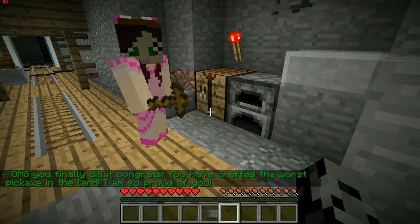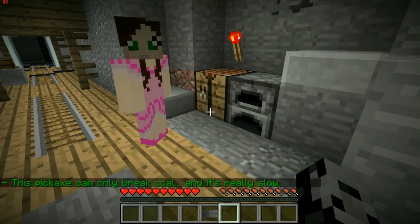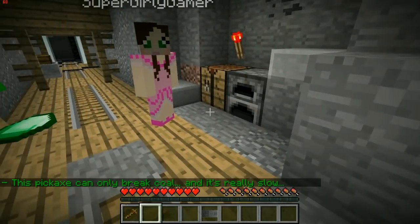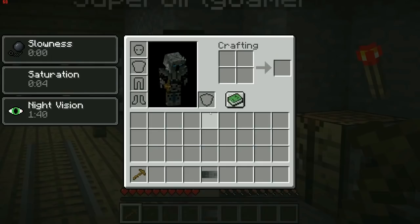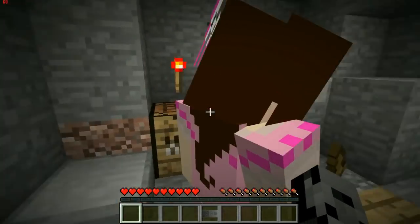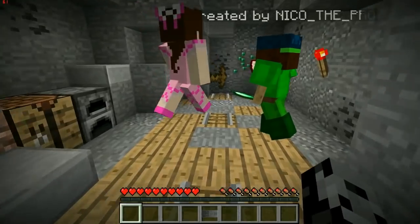'This pickaxe can only break coal and it's really slow.' It says 'not even wooden pickaxe' — it's a one dollar pickaxe! It makes you really slow and it's like in your hand. Why don't you mine some coal for us? I can't move though — oh, jump! Okay.